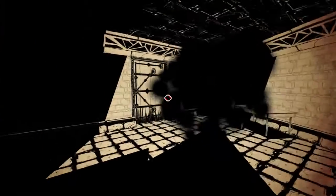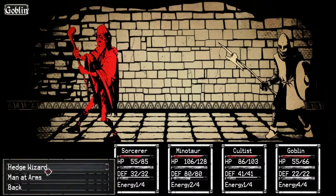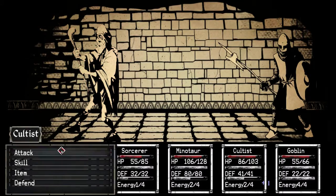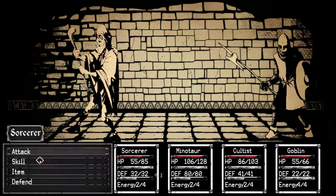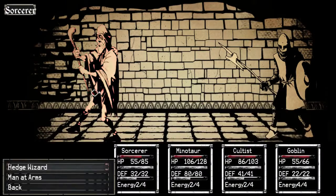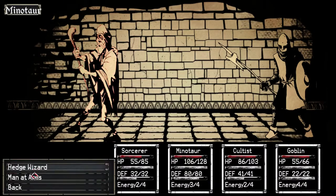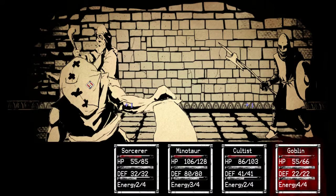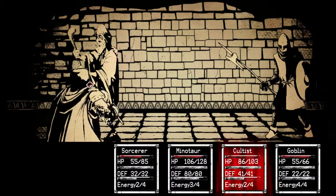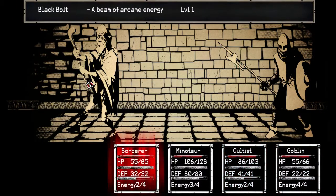And we have a fight. This will be quick. Everybody attack the man at arms, except the sorcerer — you only have black bolt. I was hoping to scorch, but black bolt it is. Attack the man at arms too. I think we can take him down quick enough to not have to worry about him. That cultist hurts.